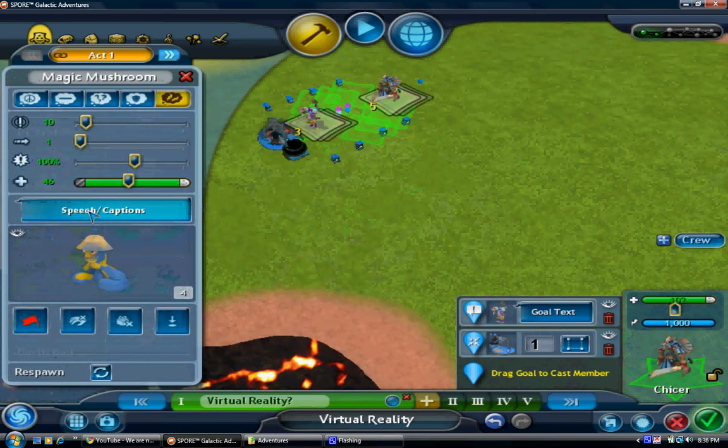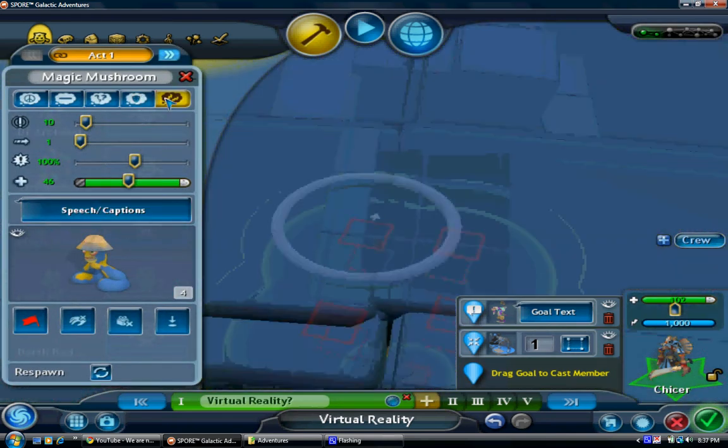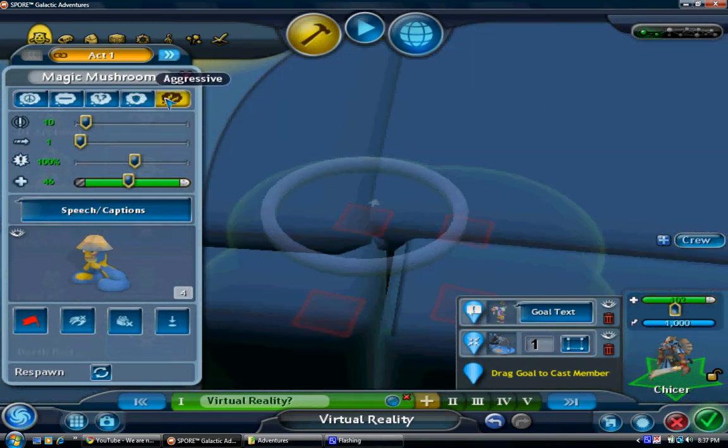And go on behavior. Now go on these little things, the traits up here. Click on one of them and at the same time click Control.